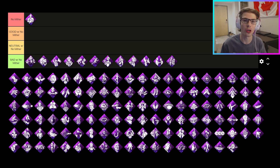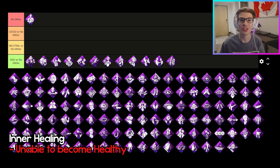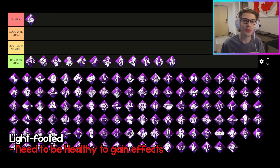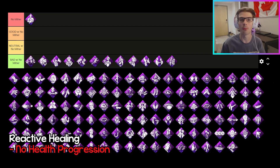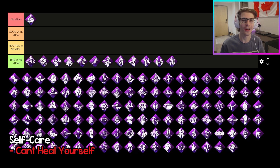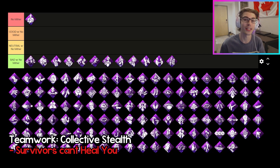To quickly run down why each of these perks don't work: Blood Rush and Dramaturgy both need you to be healthy to activate. For the People also needs you to be healthy. Inner Healing gets you from injured to healthy, but you can't do that. Lightfooted requires you to be healthy for silent footsteps. Overcome — you can't go from healthy to injured to take advantage of the longer injured speed boost. Reactive Healing — you can't get healing progress because there's just no healing to progress. Renewal — you can't go from injured to healthy after a hook. Resurgence — you can't get half your progression already healed. Self-Care — you just can't heal yourself. Solidarity — you can't gain healing while healing another survivor because you're always injured. And finally Teamwork Collective Stealth — you can't get value because a survivor can't heal you.